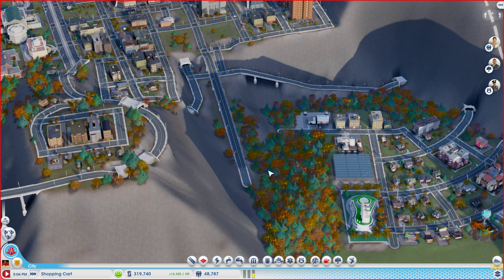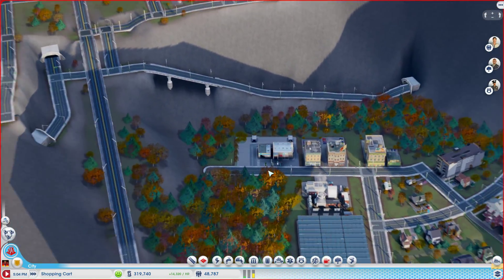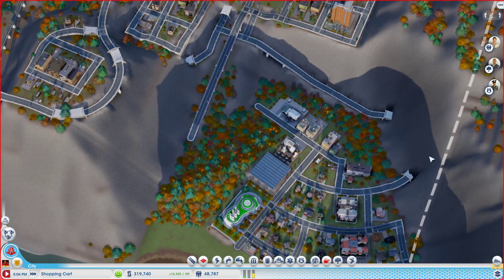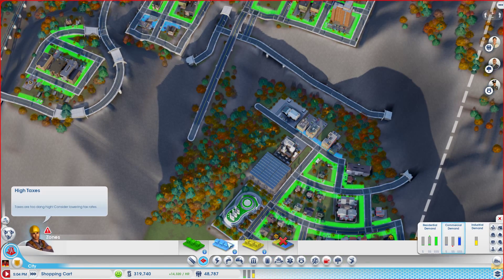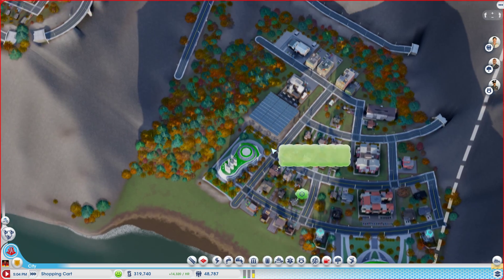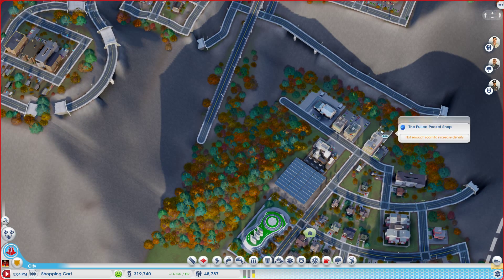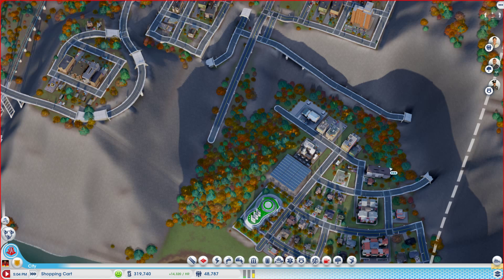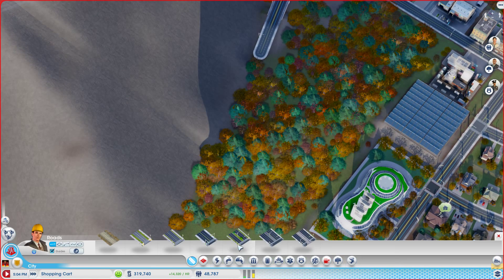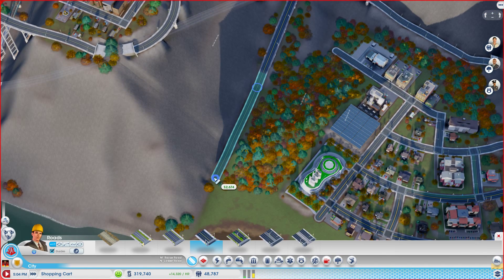Hello everybody, welcome back to another episode of SimCity. Today we're here again to do some more editing — we need to edit our city so that we have more space for our plots. We have commercial demand, residential demand, all the demands. We're going to try to edit it up, because now we've learned that doing crazy stuff like curved roads can really mess you up in SimCity.